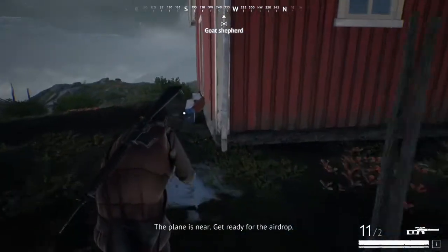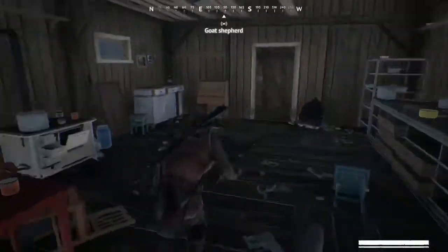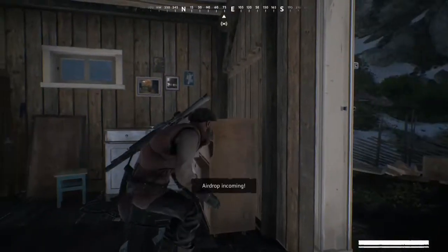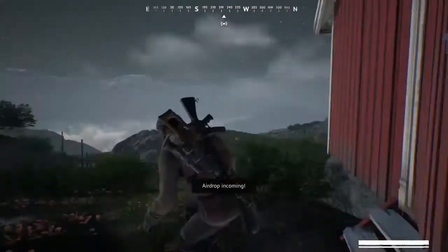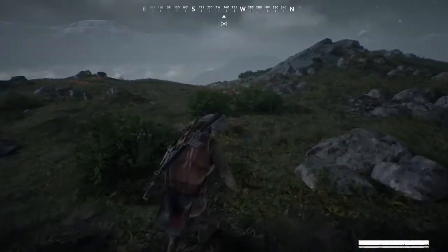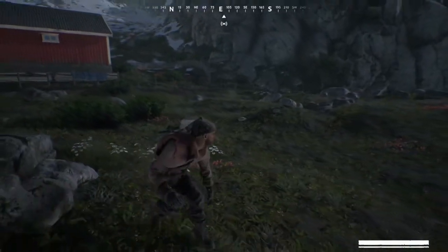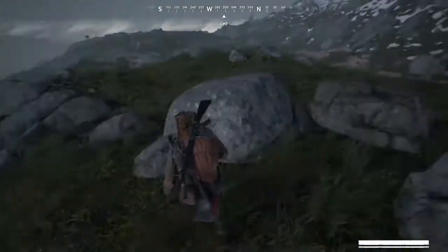The plane is near — get ready for the airdrop. The airdrop is coming in right there in front of me — I'm going to see if I can smash that drop. This is what you call third-person peeking: you hide your body around one corner and use the camera to look around the other corner. You can tap the right bumper to choose which shoulder you want your camera on. It comes in very handy, especially when looking around left or right hand corners.